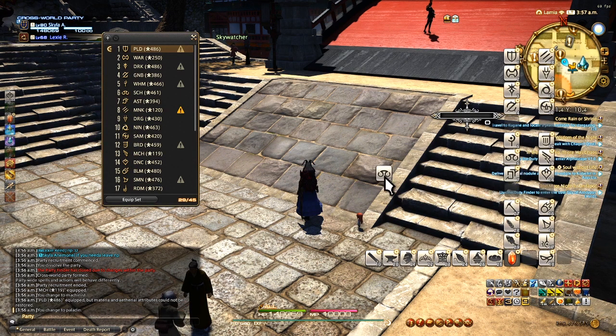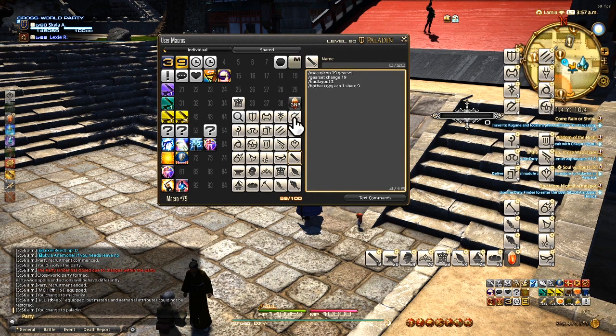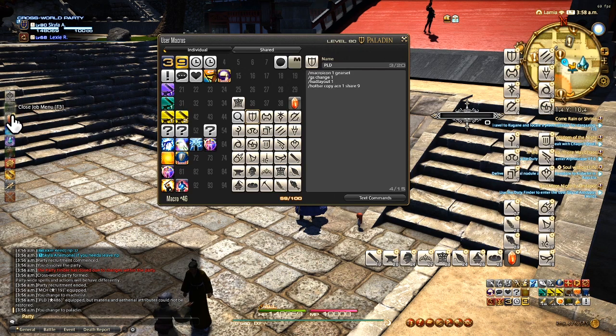Instead, what I've done is I've created a list of macros that basically change my HUD depending on the class I'm going to play. I also did a little bit of hotbar copying to replace a bar with the same bar except with a closed job menu. I'll walk through how all this works so you can have a really clean solution for changing jobs and playing different roles.